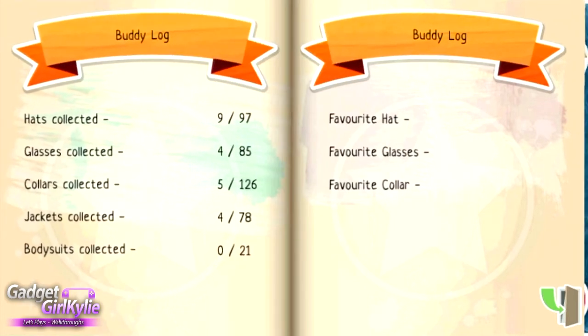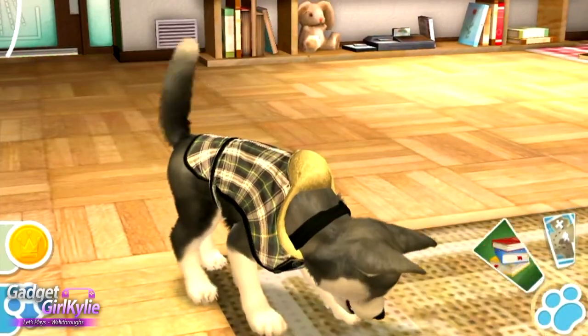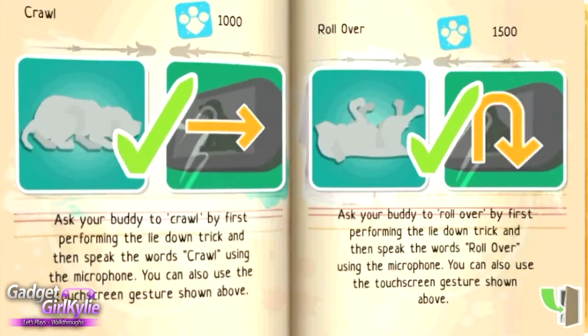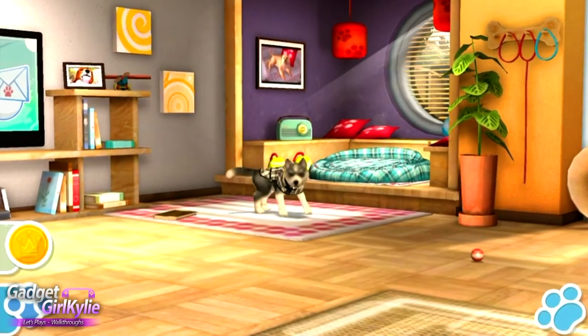On another page it shows how many of each item we've collected — hats, glasses, collars, jackets, bodysuits. On the right-hand side it shows favorites, which I haven't discovered any of yet for Chris. That's it — I just wanted to quickly show you guys that. Now let's get the book back out because we want to learn this new trick.